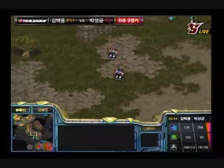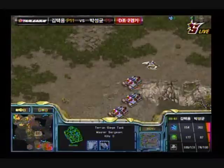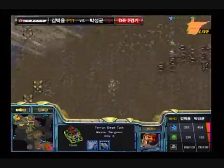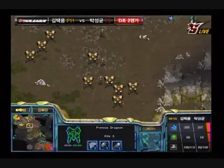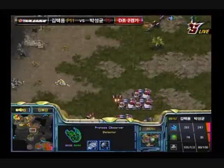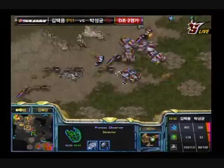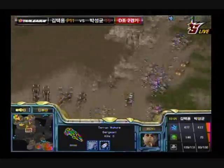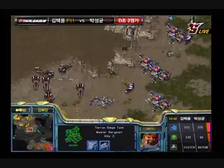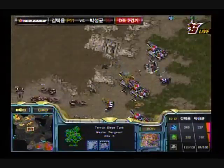Meanwhile, Mind is moving out with his tank force. He needs his push to stick here - he needs to be successful against Bisou to do some economic hurt against him. Because so far he's just completely been on the receiving end, and you don't want to be on the receiving end of Bisou. Bisou is spotting this attack, but looks like Mind is going to use that ridge line to create a bit of a contain - not a full contain, but positioning his tanks very well.